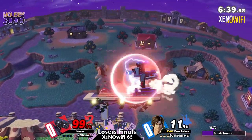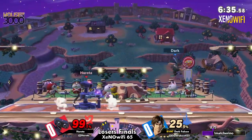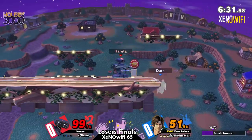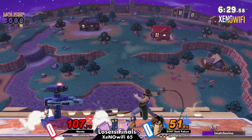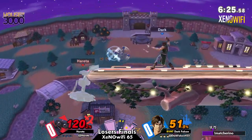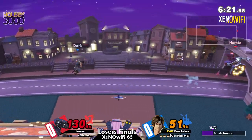Here's the thing. ROB is really hard — they're really not good at avoiding projectiles because they're so big. And Belmonts are a character that really, really like to throw out hitboxes, whether it be the cross, the axe, the holy water, and just that whip in general.